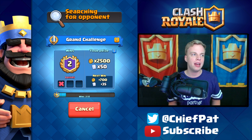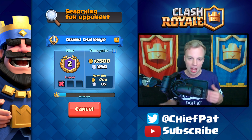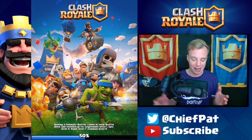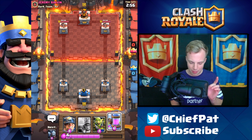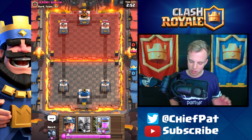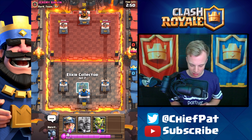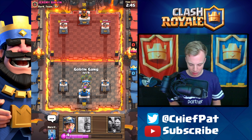Let's see what we play next. He had that Executioner, which was rough, but there were ways for us to distract it — playing the Ice Golem in front of our Musketeers to make sure they didn't line up and get destroyed. Battle number two against Jeremy Balvin right here. Let's get into this using our Elixir Collector and see if we can start up this lead — getting ready for the Miner.